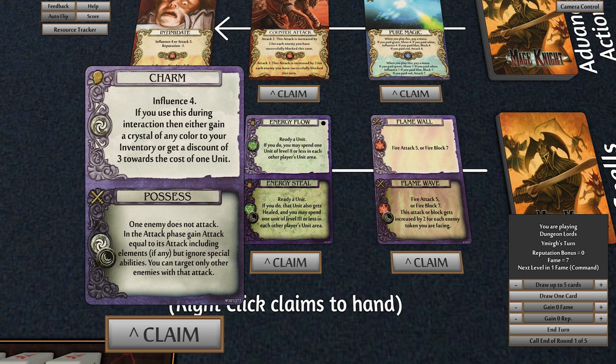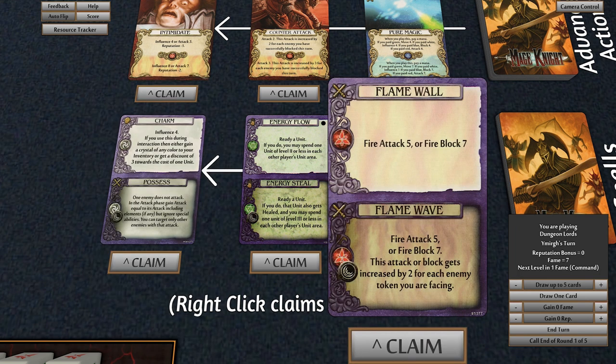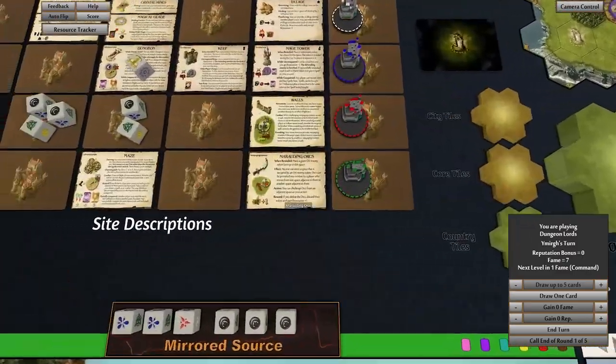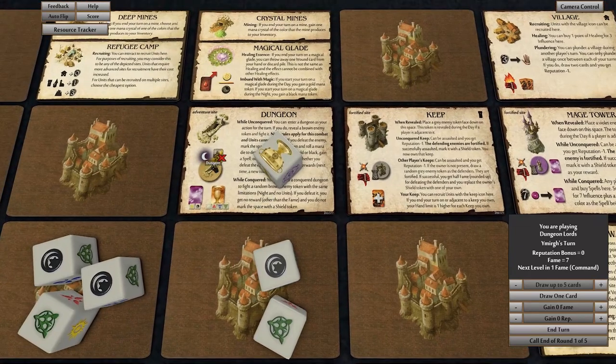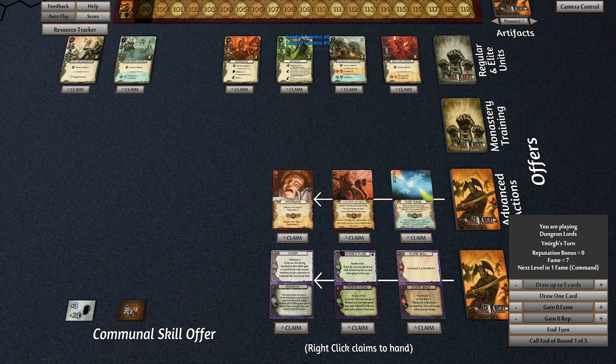What have you got here? Readying a unit and influence — but if you use this during the interaction you then either gain a crystal of any color to your inventory, or get a discount of three towards the unit. That's actually a pretty good spell. Or we could go for fire attack and fire block seven, which is awesome. Another thing to remember — because this is dungeon world, the dungeons over here are always night time, which means you can use nighttime spells during the day.